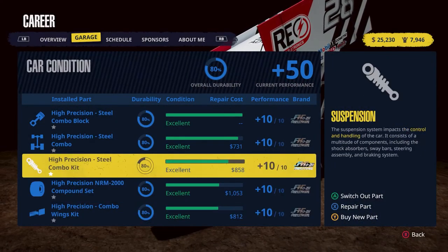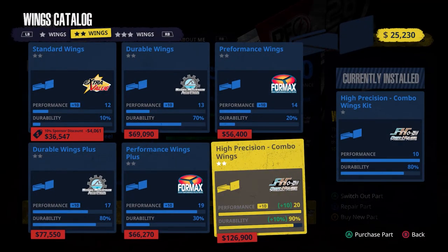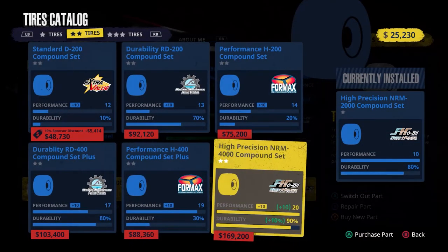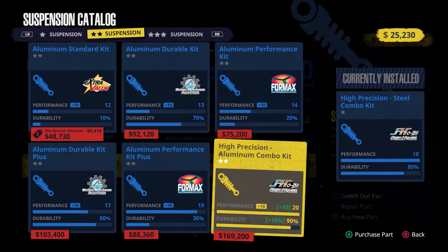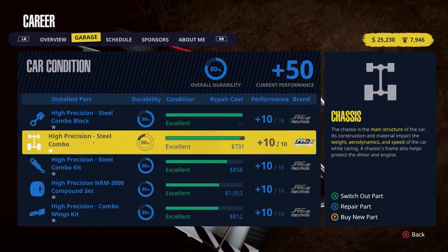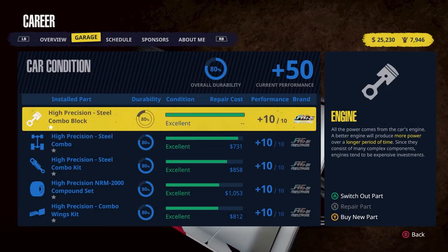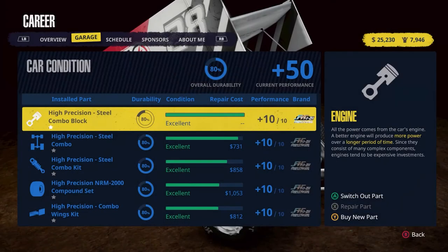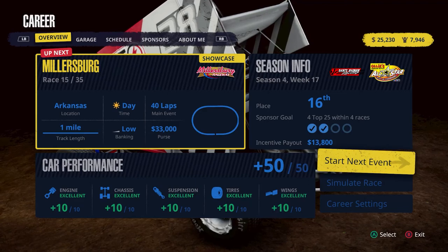All our current items are the highest one-star level. Looking ahead: the best wing upgrade is $126,000, tires are $169,000, suspension is $169,000, chassis is $211,000, and the top engine is $380,000. By the time we get to the highest three-star level items, this is going to be a million-dollar car, if not more.